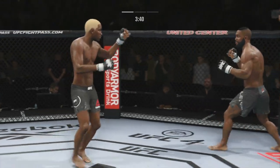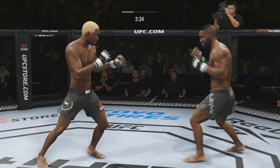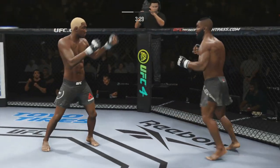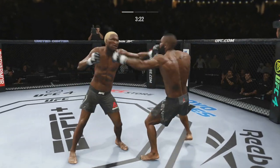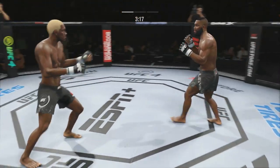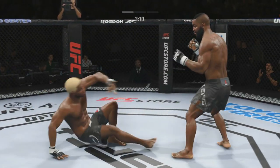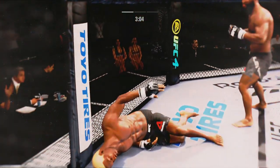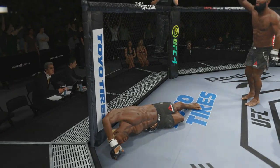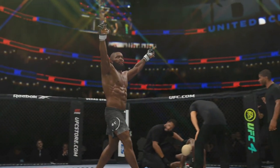Big body shot. Big shot there, and he cannot throw combinations like that because Franklin Washington will pick him off. With the movement from Franklin — this is what Franklin needs to do, keep his distance, keep his range. He gets clipped again. Washington on the back foot. Ruby Lewis with a knockout start to his career. What a finish — Ruby Lewis gets it done. The power.